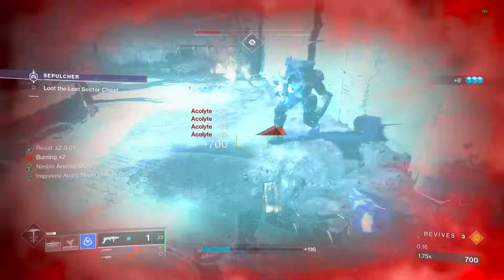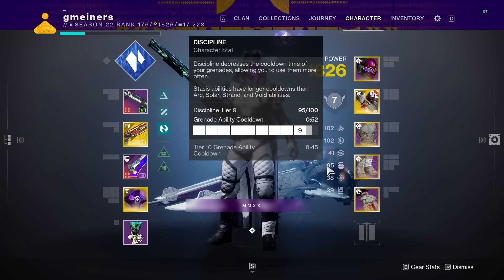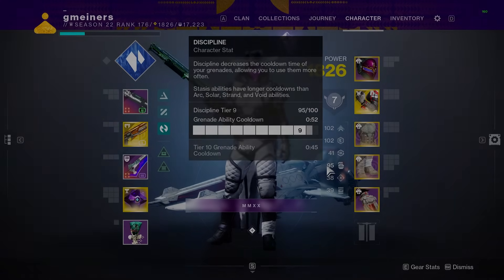That is the base, or tier 3 Discipline value cooldown, so that's why even with this armor set on with Renewals, it takes all the way up to tier 8 or 9 just to get down to where Duskfields once were.